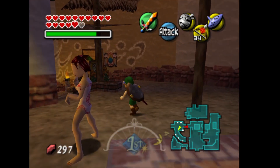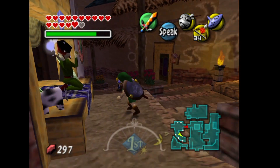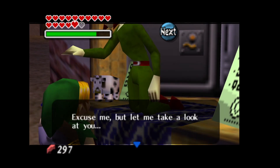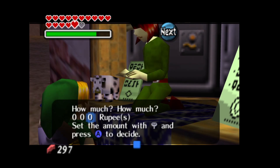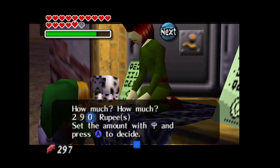So in this one you can see I have about 300 rupees. I need to get 5,000 deposited in the bank to get this heart piece, so I am going to do that right now. I have 4,900 in the bank right now. It's not how many you deposited overall — it's how many you actually have saved in the bank.